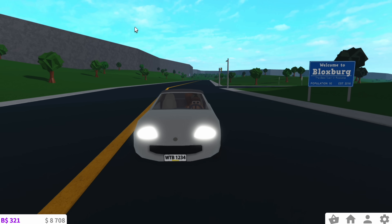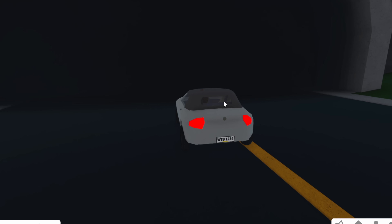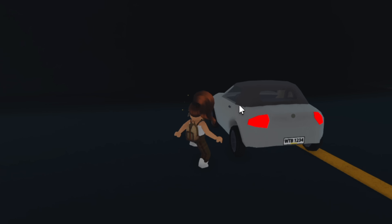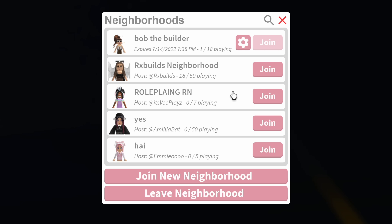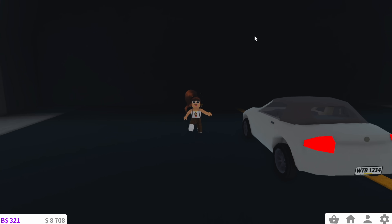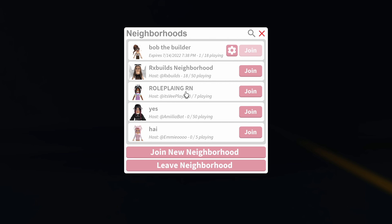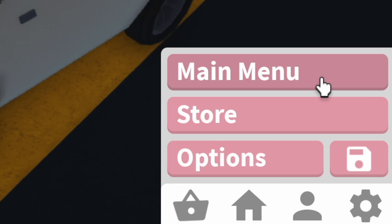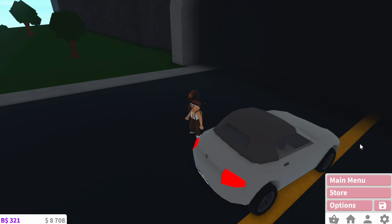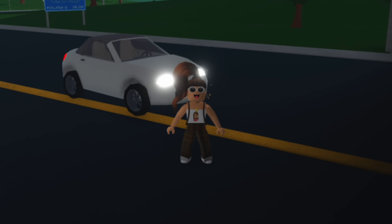We're right next to where I just was and this is the teleportation area. If you walk into this big cave, it asks if you want to join a different neighborhood. Personally I have never used this feature. Usually you'd just press a button and go to the main menu or leave the game. It's kind of cool but it's just not really used that much.